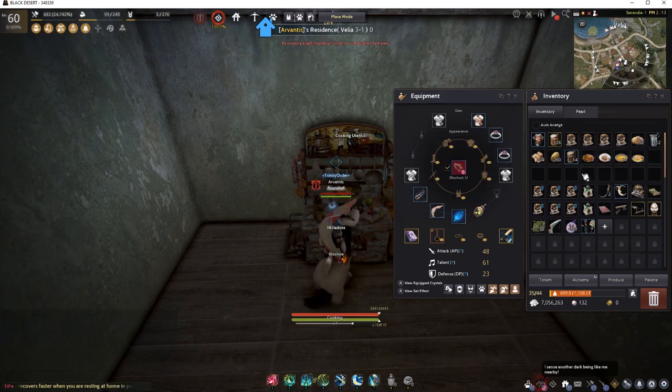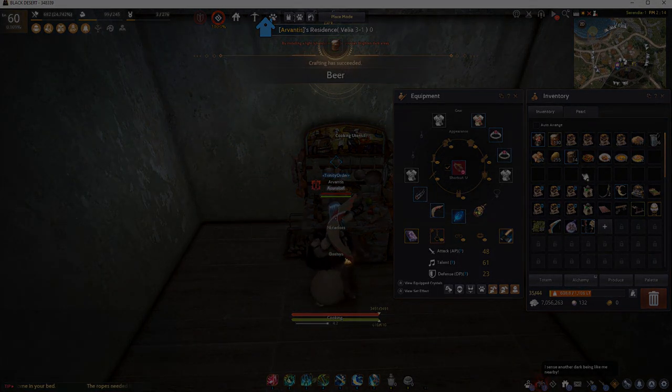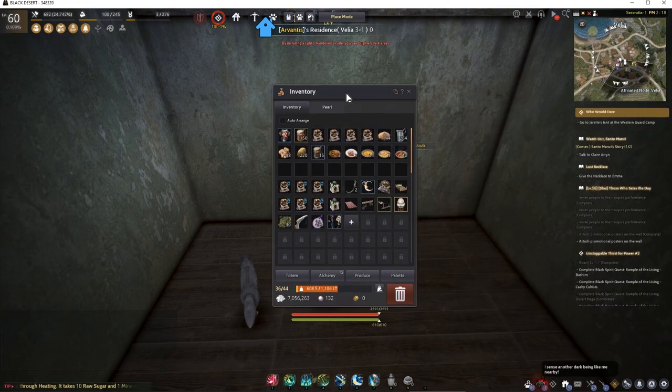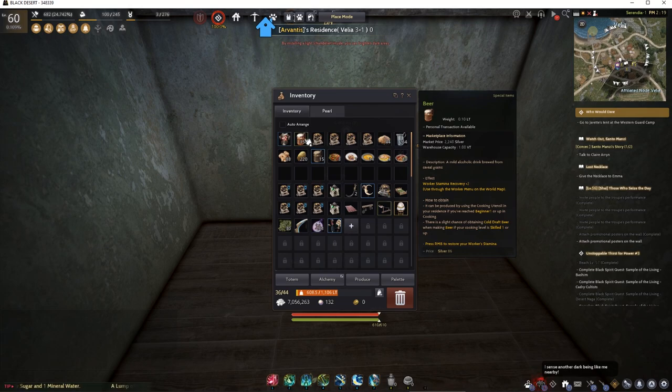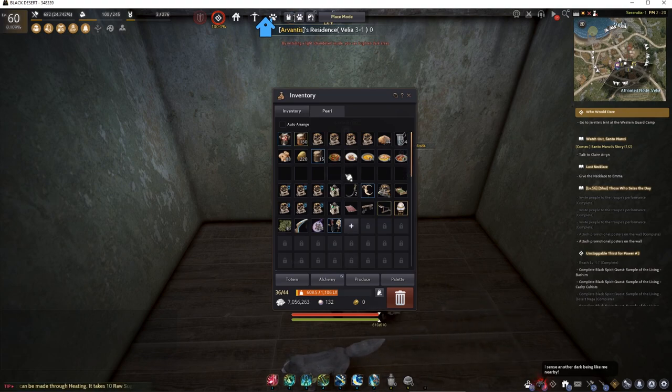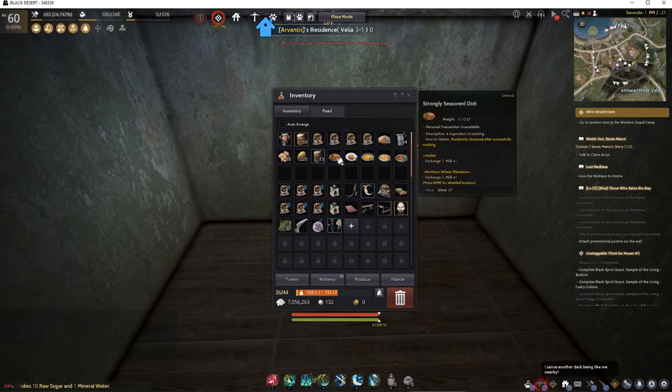The more you cook, the higher your level and the more you get per cycle, plus you start getting additional item types. I'll leave it to cook for a while. After stopping, opening my inventory I have 150 beer to feed my workers — refer to my beginner's guide for the worker empire. Cold draft beer can be fed to workers or sold on the market as it sells quickly. Let's look at the five miscellaneous items obtained — never throw them away, they are very useful.